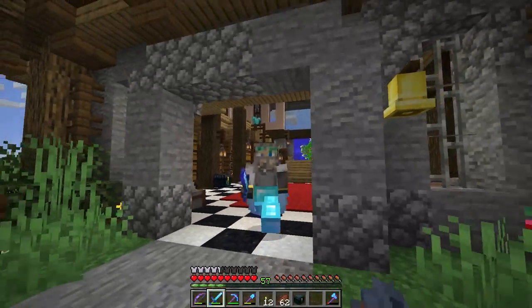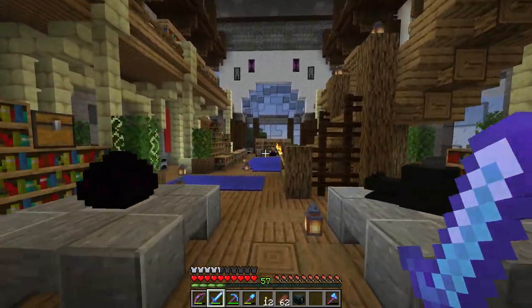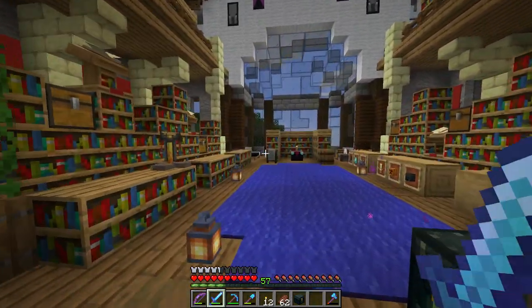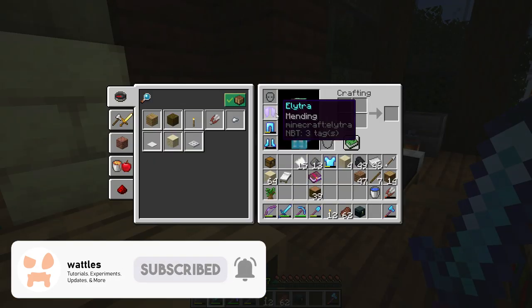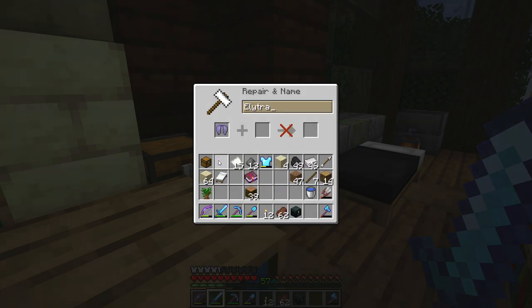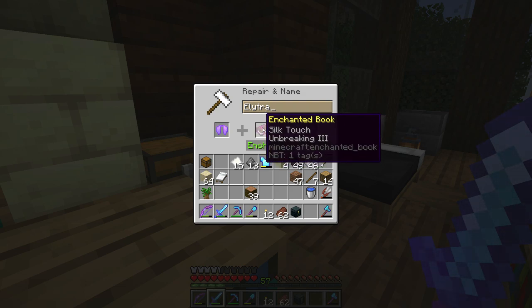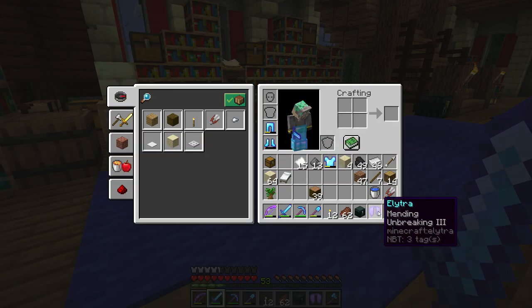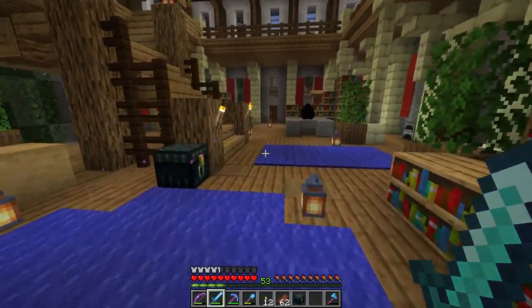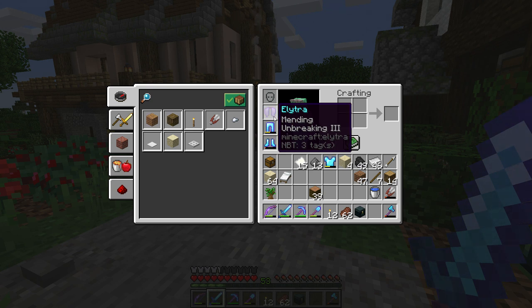The enchantments are optional but I definitely recommend them. One is mending, which is a treasure enchantment and a little difficult to get — you'll have to find it from a villager trade or fish it up as a book. You'll also want unbreaking on your elytra so it lasts longer. We got this book from AFK fishing, so goodbye silk touch, hello unbreaking and mending elytra.